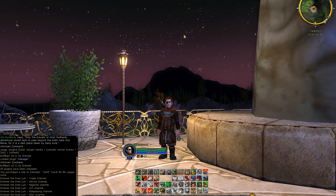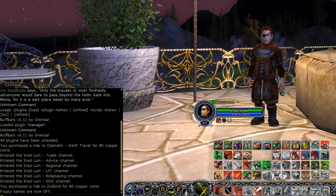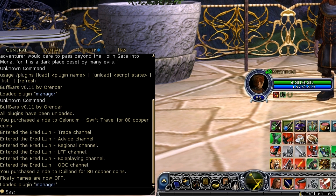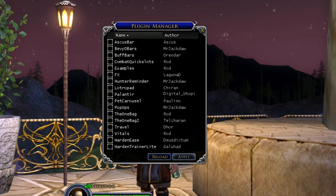The first thing you have to do with plugins is that you actually have to load them individually — or at least you had to until this first plugin. So we're going to type in 'plugins load manager.' As you can see it says 'loaded plugin manager' and we're going to go ahead and open it up. Right here we have the plugin manager. Listed underneath here are all the different plugins that I have available. With this plugin manager you can actually load them all at the same time.